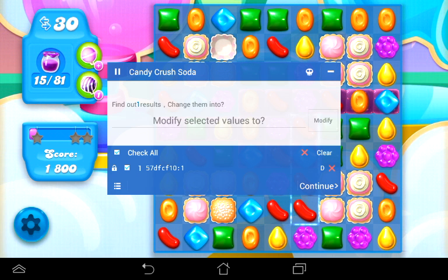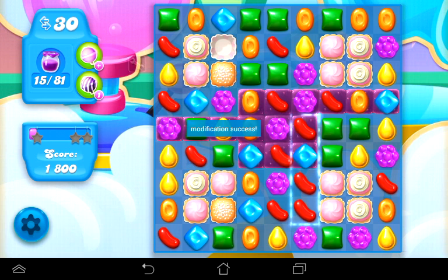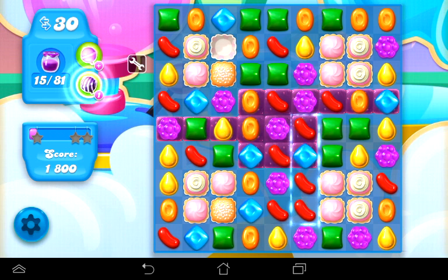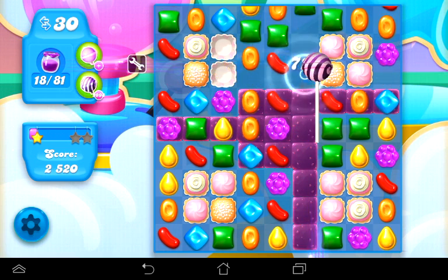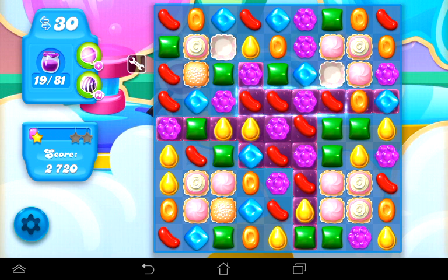That's what we need. So from here you can generate as many lollipop hammers as you want. Let's make this a big number — let's make this 9999. Hit modify. Modification success! Now use a lollipop hammer and there it is — look at that! Nine thousand nine hundred and ninety-eight lollipop hammers! Ain't that crazy? That is madness.